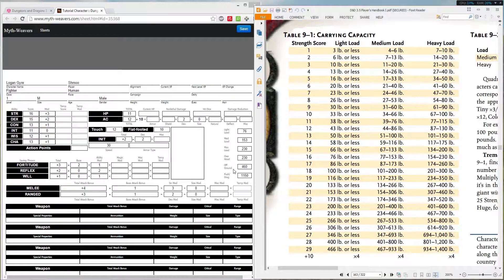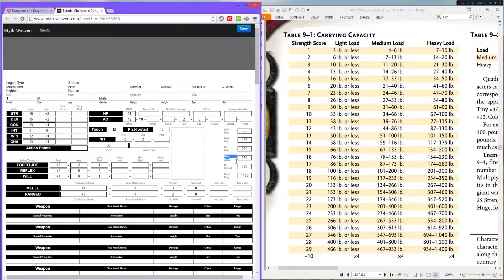Now you also have three other sections here: overhead, off ground, and push and drag. Overhead is the same as your max load, because it's literally physically picking it up — that's the max amount you can physically pick up. Off the ground is barely being able to pick it up. And push and drag is literally what it says — pushing and dragging an object. You can push and drag up to 1,150 pounds, which is quite a bit for only a strength of 16.